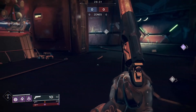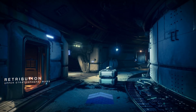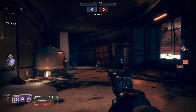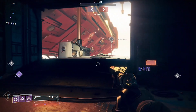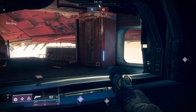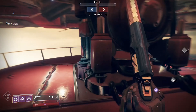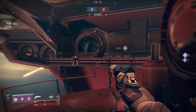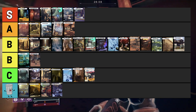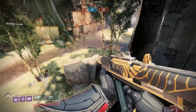Retribution is tucked away in the Destiny Content Vault. This Cabal space station style map is circular and players mainly remember running around in a circle looking for enemies to kill. With toned-down abilities this map isn't bad, but in the current meta players would utilize abilities over weapons. Retribution ranks in the B tier category.